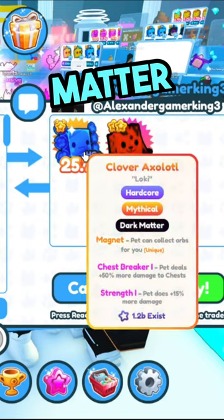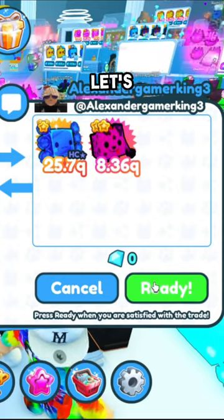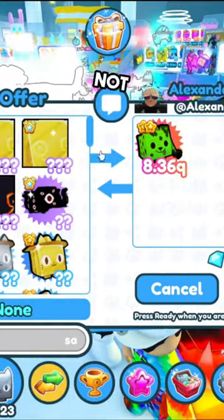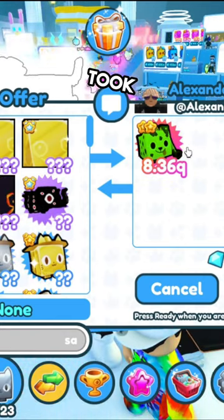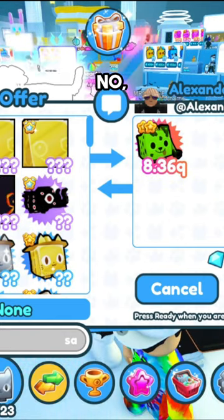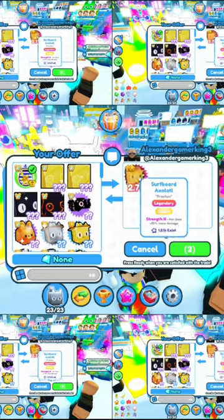...a dark matter clover and a firefighter dalmatian, and we have to accept! Let's go ahead and click accept. Why are they not accepting? This is definitely, definitely a win — and they took out their dark matter. Oh no, we have to accept, guys! And they took everything out — wait, what?